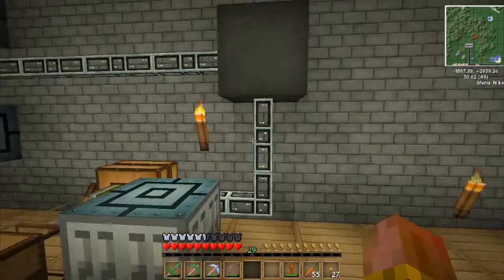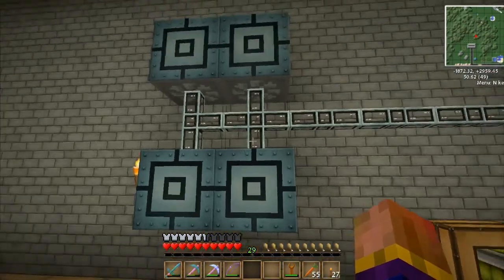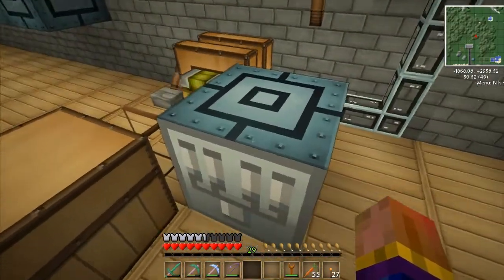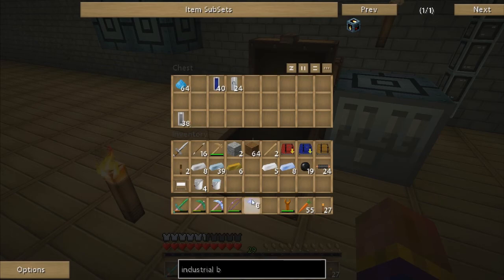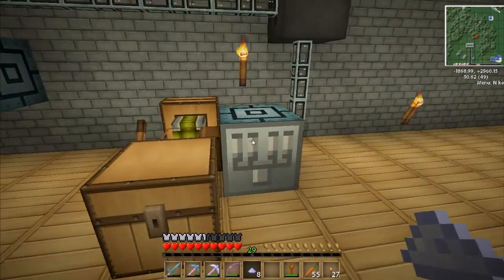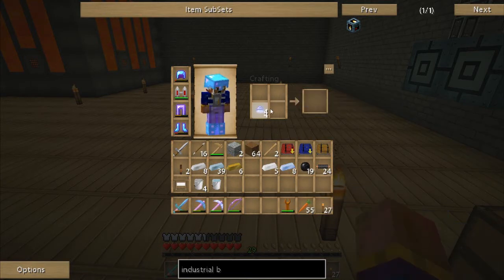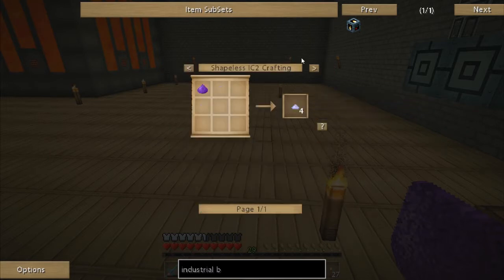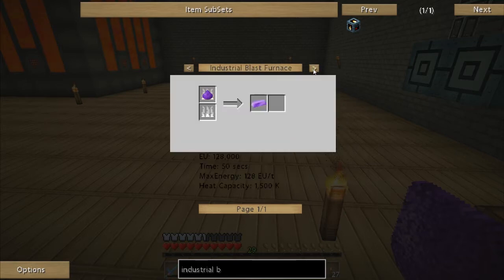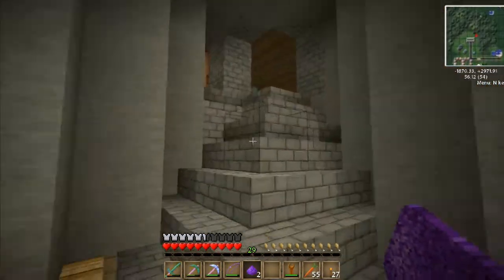You have to get the titanium and make it — that's my goal right now. I've gotten as far as making the industrial electrolyzer. I made four gas turbines and I'm using methane cells to power them, feeding into an MFE which runs the electrolyzer. I have the dust I need. When you process bauxite dust, one of the byproducts is a tiny pile of titanium dust — put four in a square and you get regular titanium dust to make titanium ingots.